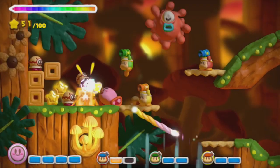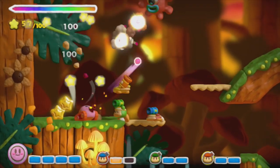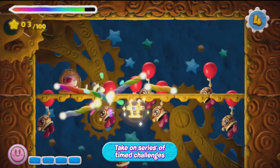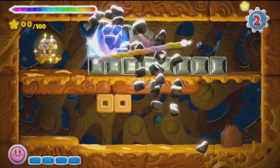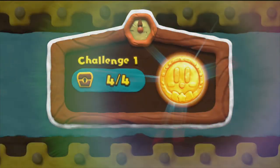Other 2D platforming games for the Wii U include Donkey Kong Country: Tropical Freeze and New Super Mario Bros. U, though they don't feature a similar drawing mechanic. Kirby Power Paintbrush, otherwise known as Kirby Canvas Curse, offered a similar touch platforming mechanic on the original DS.